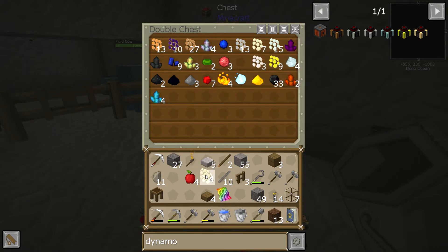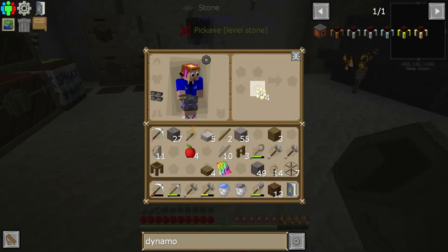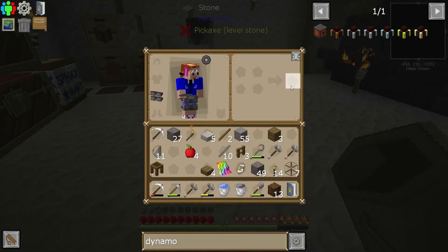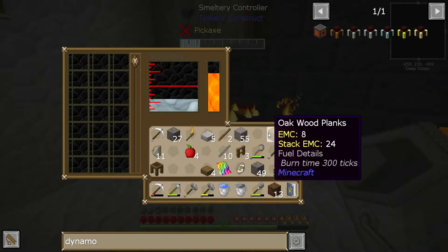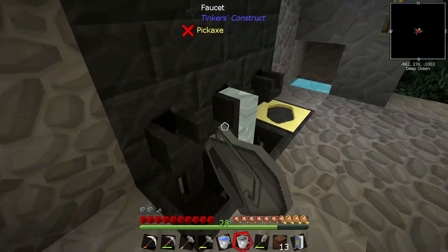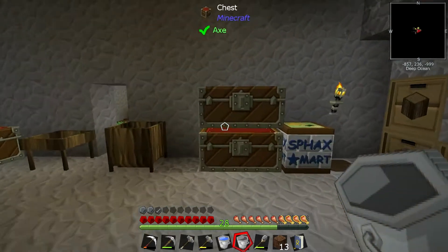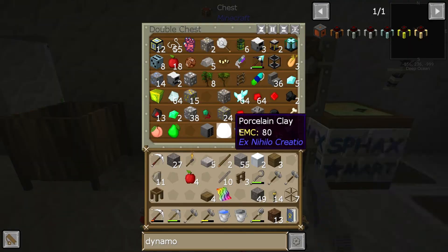What have we got here? Nickel ore — one, two, three, four. We might have enough actually. We might just be able to pull this trick off. If we put that in there, we don't want the silver to be in the way, so we'll get as much of that out as possible. That's smelting nicely. We'll chuck this other nickel ore in there as well.